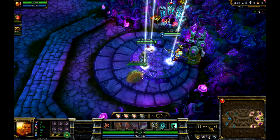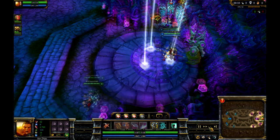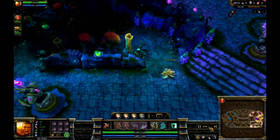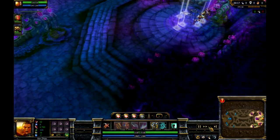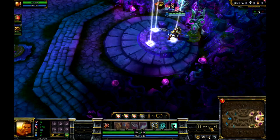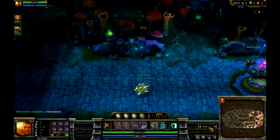Now on to the starting items. My starting items: I got one boot, two HP pots, one mana pot. A lot of people love to get dagger for Zing first, but I'd rather get the mobility. Typical starting items, good for so many heroes, so many champions.